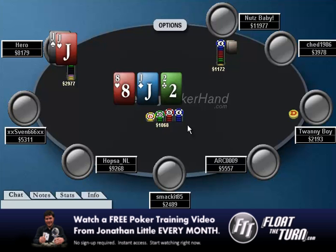Right here you re-raise him back, and I think if you do this, your opponent is only going to continue with a set or some random two pair like exactly jack-8, which is pretty tough, or maybe ace-jack. Besides that, I think your opponent is going to fold everything. Even though your opponent's range is very small, you really want to keep him in. So I would probably go ahead and flat call. And also, if he does happen to have one of those bluffs like jack-9, you really want to keep him in and you don't want to blow him off here.